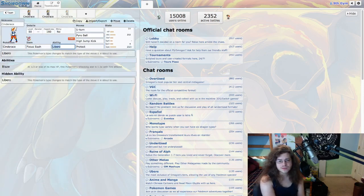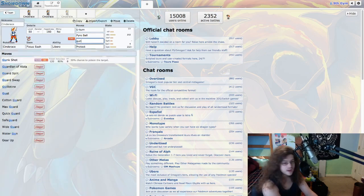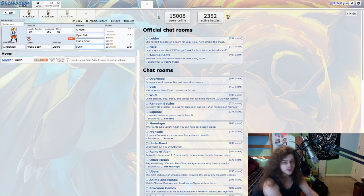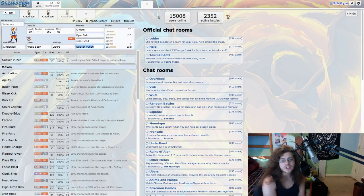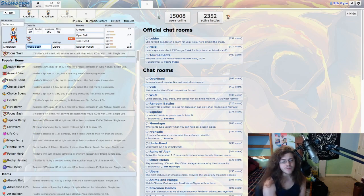Talking about Libero here for a second as well: Pyro Ball, High Jump Kick, U-Turn — all good attacks. We can always change Protect out, change the High Jump Kick. Gunk Shot is a great option, Sucker Punch is a great option, Iron Head is a great option — all of these are really good options for Libero. Focus Sash most likely for this build as well. Greninja liked Focus Sash, Life Orb, or a Z-Crystal in the past, so Focus Sash is most optimal. Life Orb is also a very optimal way of playing it, since we don't have Z-Crystals.